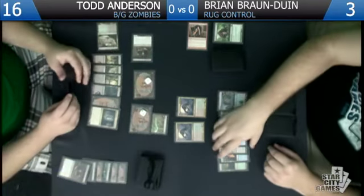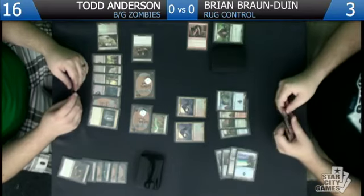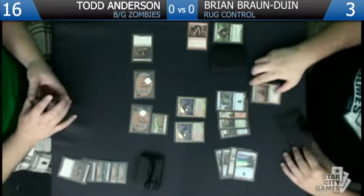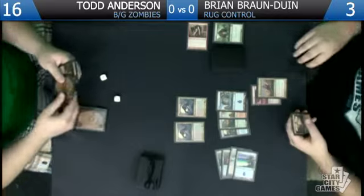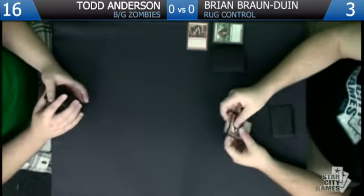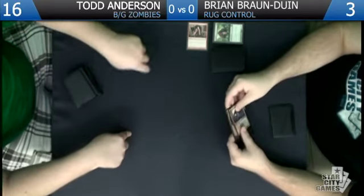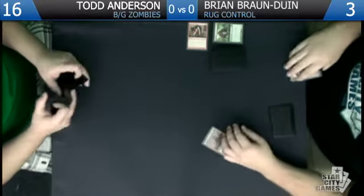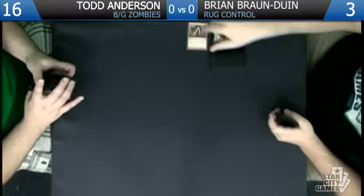We'll declare attacks and just attack with everybody. I have to use Desolate Lighthouse here. And we're dead. I could have played this last turn but I wanted to flip both Huntmasters the following turn — maybe that was a little greedy. If you're dead on board it's definitely greedy. I was dead to the Rancor — dead to a creature because if you block the two trolls you take two from the crawler and then one trample.